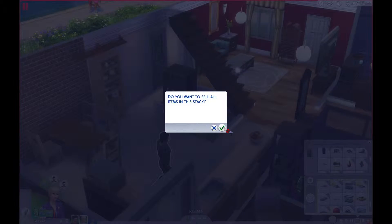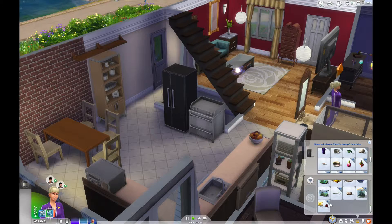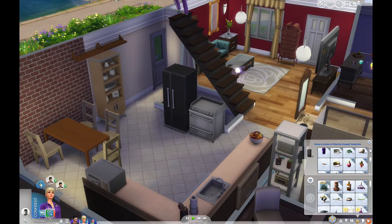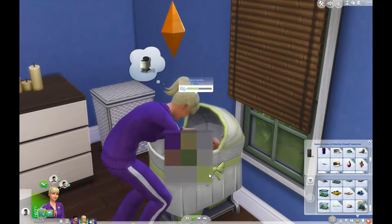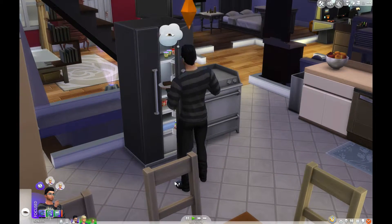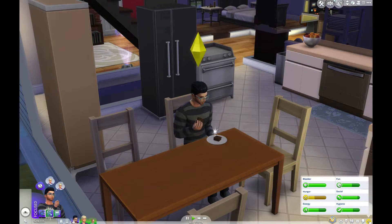I'm letting these guys do what they need to do and I'm trying to clean out the inventory. Our bills did come in — about four thousand. They both need to go to the bathroom, sorry guys. There's a rose in the inventory. The baby's crying upstairs — good, Courtney's going to take care of the baby before taking care of herself. Courtney understands babies a little bit better than Bronson does. Bronson obviously didn't understand what the baby needed.